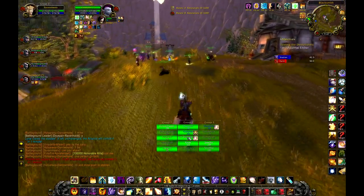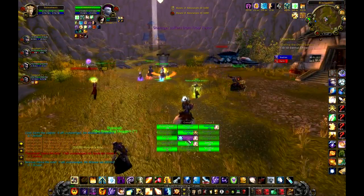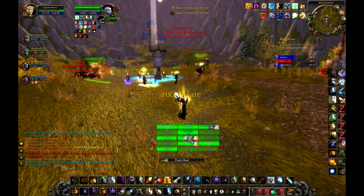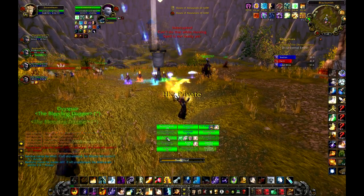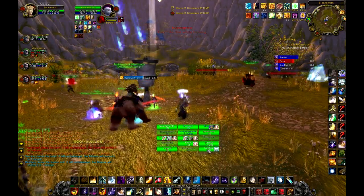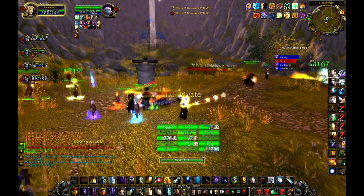Instead, this is what we want: names showing up as I get in range. We can now see the group assignments, which is desired for some healing spells. I can see little aggro indicators on the names, so it's being informative and non-intrusive at the same time. It's also more low profile.